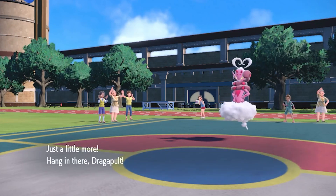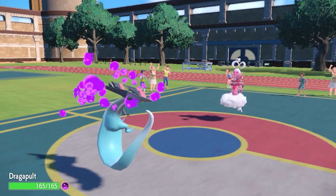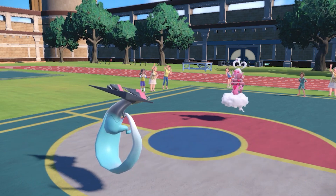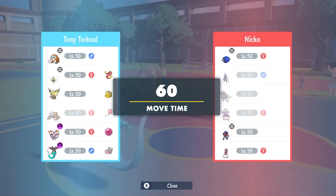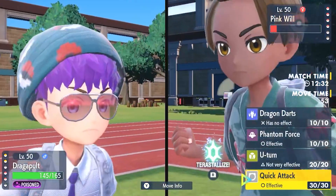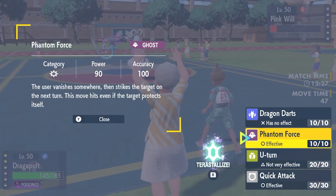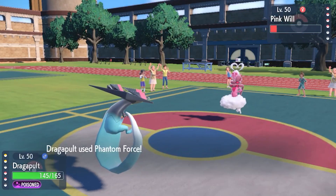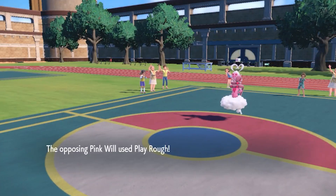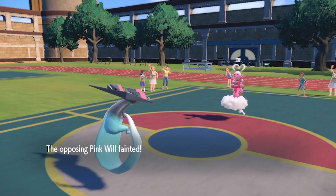I can actually go to Dragapult here because I do outspeed. I don't know if the Stealth Rocks hurt — yikes! This is kind of his answer for me. I am going to show you some vibes. Phantom Force is kind of vibing, so I am going to go Phantom Force — we are going to disappear and get out of here. I don't mind Phantom Force at all. There is the Phantom Force and it is going to take it out. Nice!